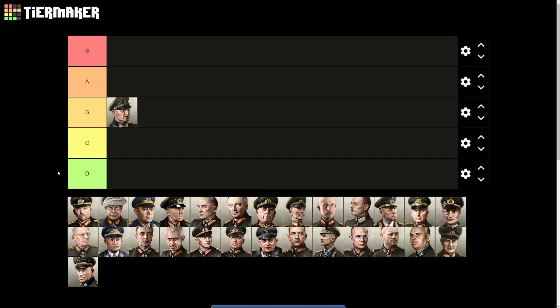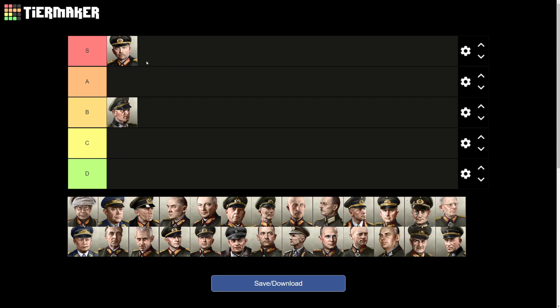The next general is Heinz Guderian, and Guderian is S tier — one of the best leaders in the game. Turn one, he comes out of the box with panzer leader: armored division speed +5% and armored division attack +10%. These are huge stats available from the start.